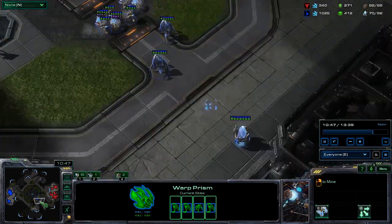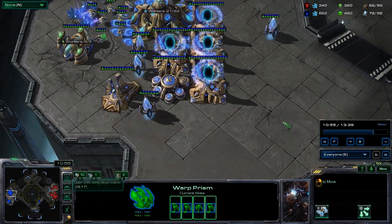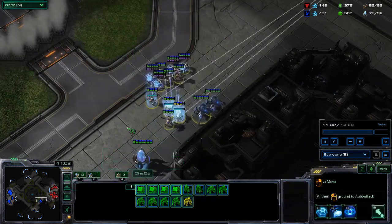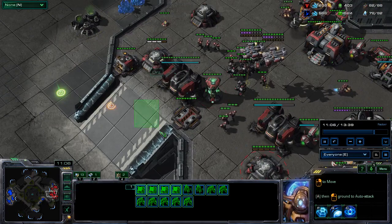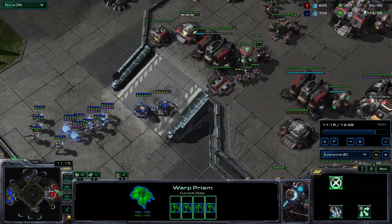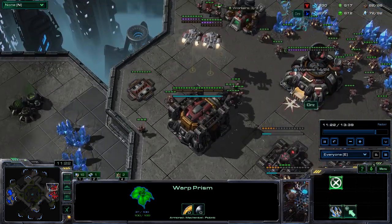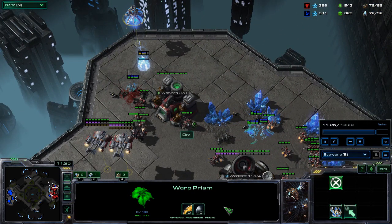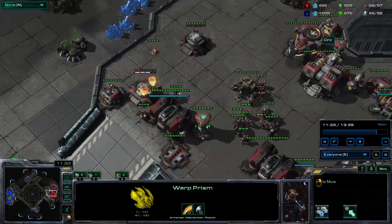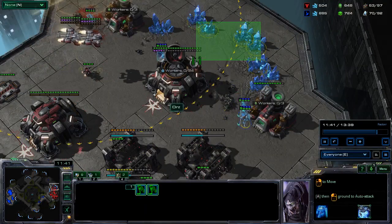I warp in some DTs, put them into the Warp Prism, and it's going to sit down here. My money's sitting pretty high so I choose to plant down several more gateways because I know I'm going to need to warp in stuff. I take this army and attack at the front while I drop in the back, just trying to keep him from reacting. He's worried about the front fight, then I bring in the DTs — just poking him in both places. He plants down a scan but misses three of the DTs, and I've basically taken out his natural.